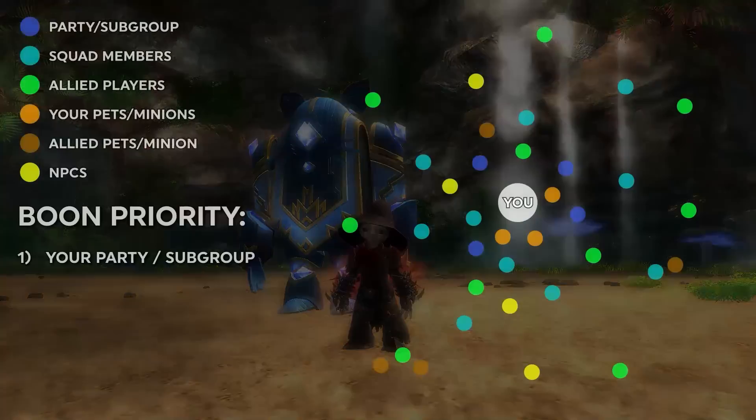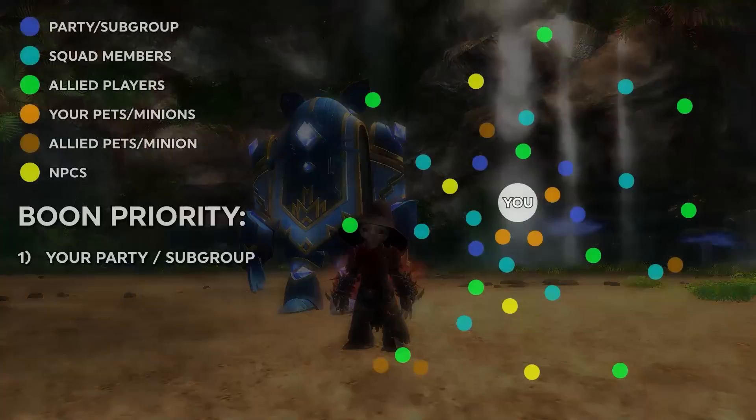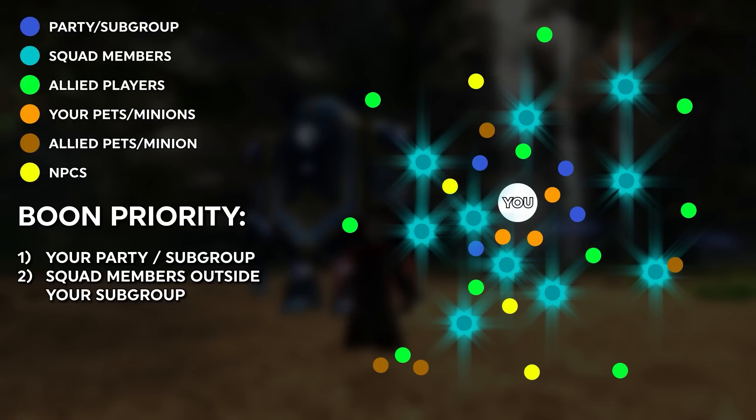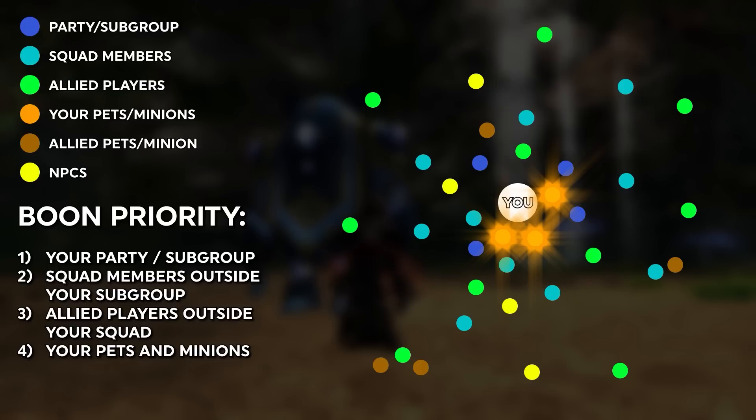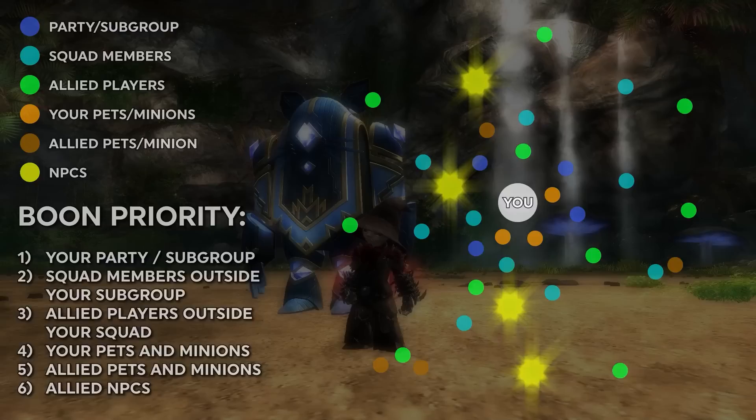Boon priority: when you provide boons to other players, there is a priority system. First, boons will hit your party or your subgroup if you're in a squad. Second, boons will hit squad members that are not in your party or subgroup. Third, allied players that aren't in your squad at all. Fourth, your pets or minions. Fifth, allied pets or minions. And sixth, allied NPCs.